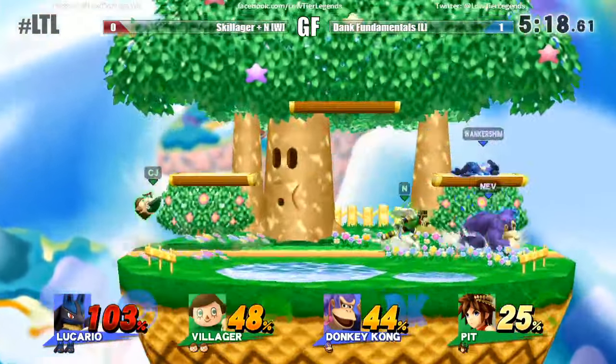We've got a 2v1 situation happening on stage — it's the battle of used-to-be teammates. Let's see how much download both teams have on each other. I'd say the one without as much experience is N playing against Pizza — we don't see Pizza too much in singles, he's kind of taking a drop from that, so I don't know if N knows the Lucario matchup. The spike and the footstool, but Lucario's recovery is pretty good — it has a hitbox on it, and it's very similar to what Pit has.